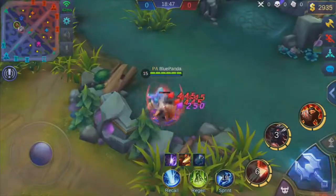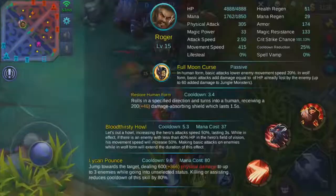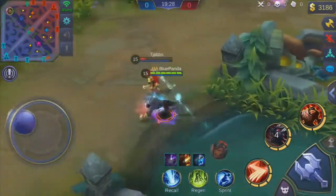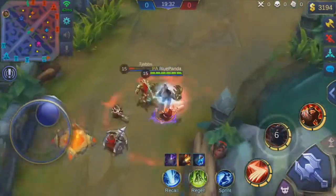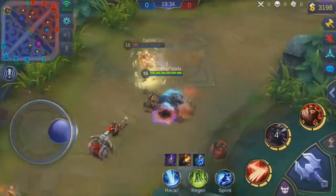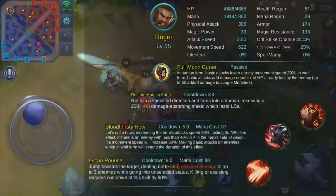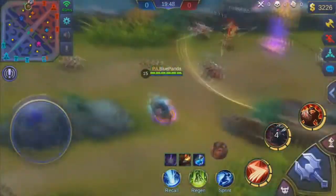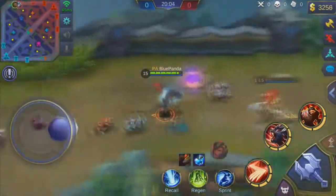When you're in werewolf form you actually get a 10% increase just for being in werewolf form, but when you turn to human form you lose that 10% — that's why my base movement speed was lower when in human form. Now you can see me using the second ability — as fast as I jump in, look at that, I'm so fast. Using my second ability right there gives a hell of a lot of movement speed.